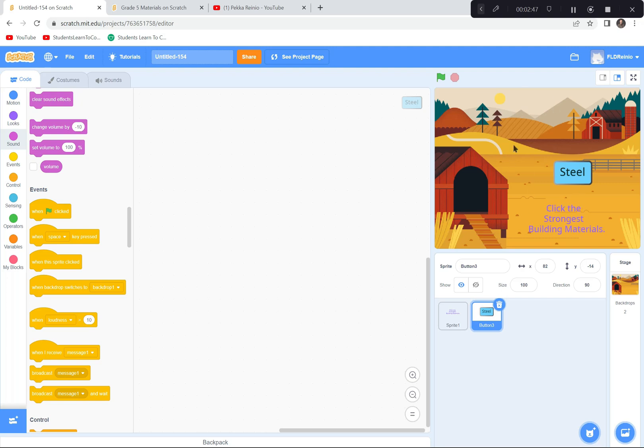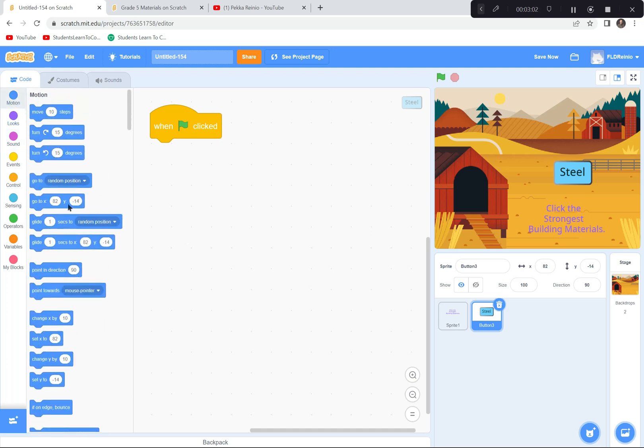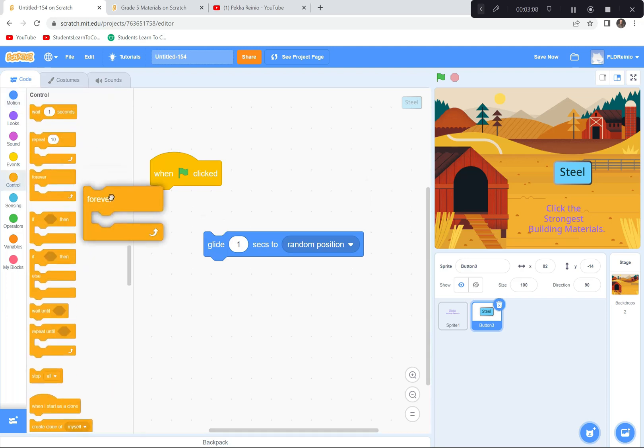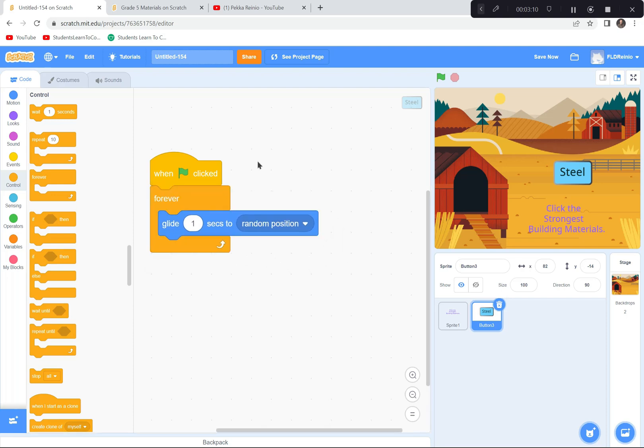Now I'll code the Steel button so it bounces around randomly all over the place and you have to click on it. When the green flag is clicked, I'll put it inside a forever loop that glides to a random position. It was too fast at one second, so I'll change it to glide for four seconds so it moves slowly enough to click and read.